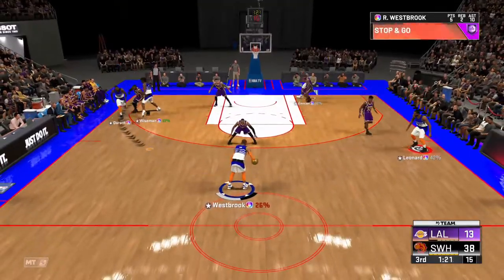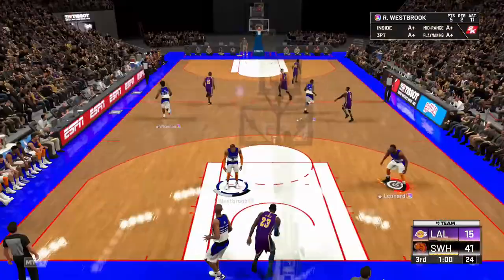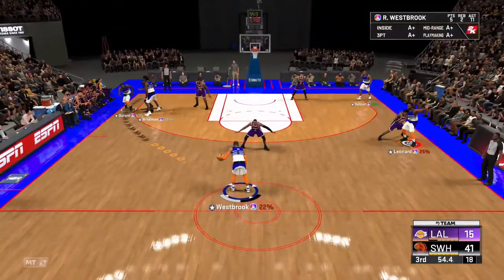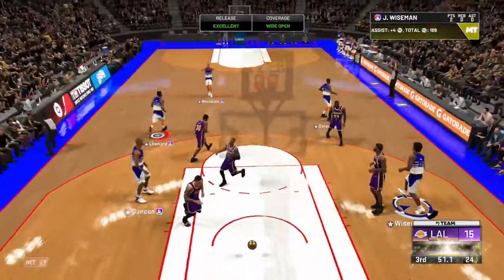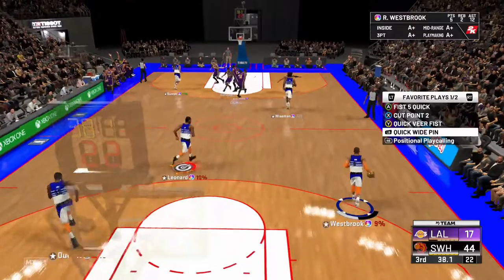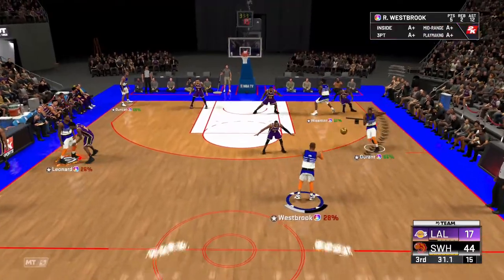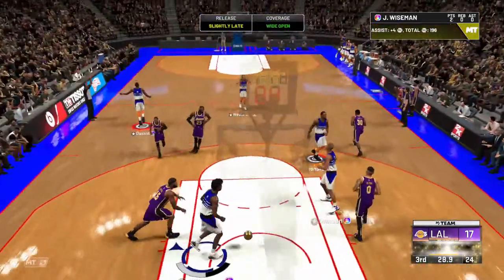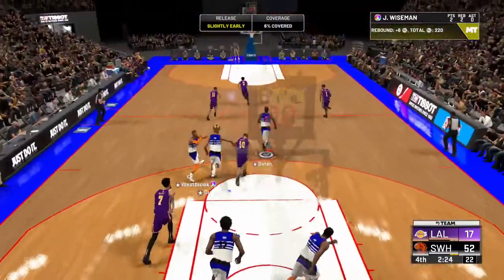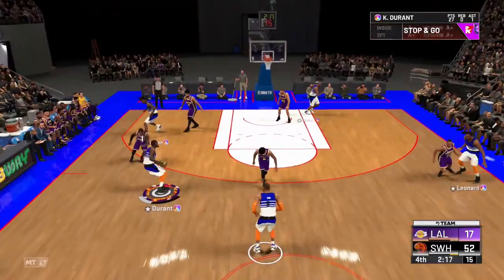The last play is similar to the third play but a little worse — it's just quicker. Your center will go directly to screen the corner. It's a little quicker, so if you want a quick easy green, do this play. Otherwise I wouldn't recommend using it over the third play. It's Quick Wide Pin — pinning your corner shooter — and you can green it pretty easily.